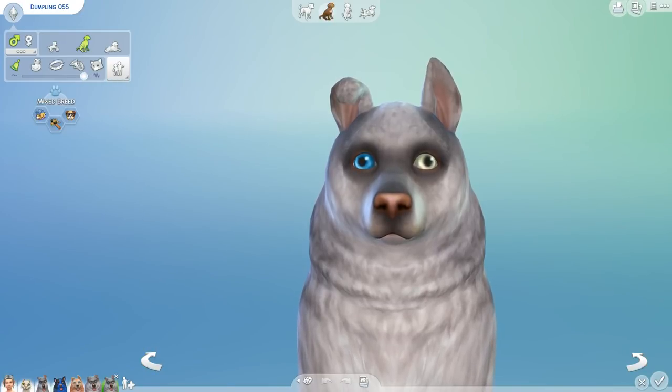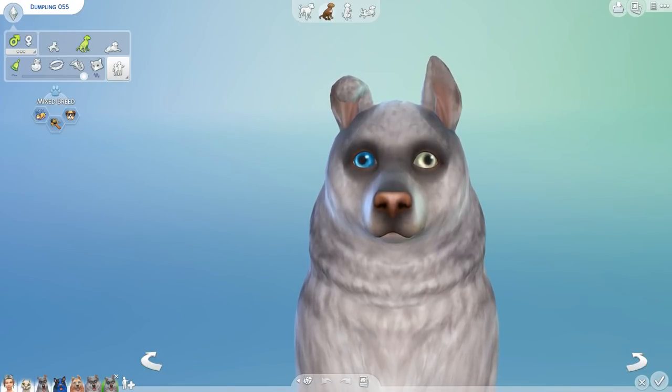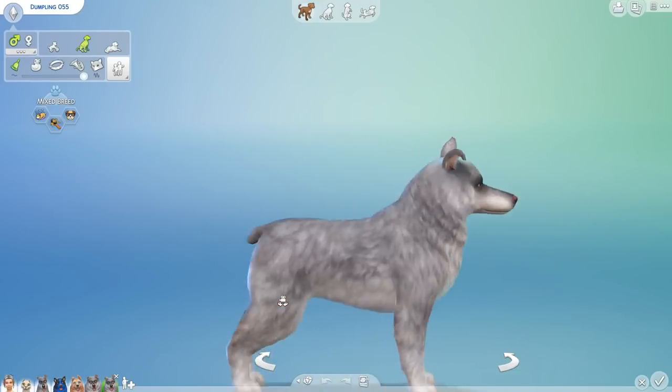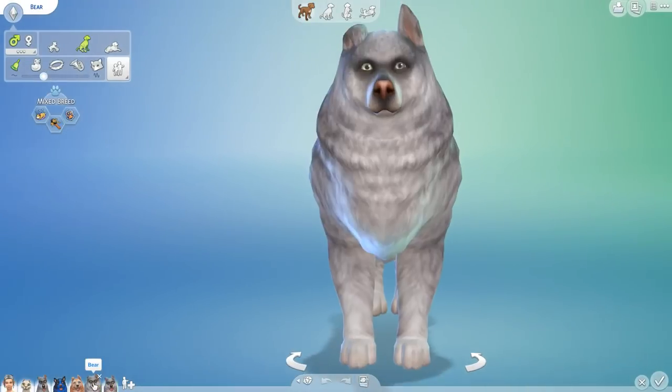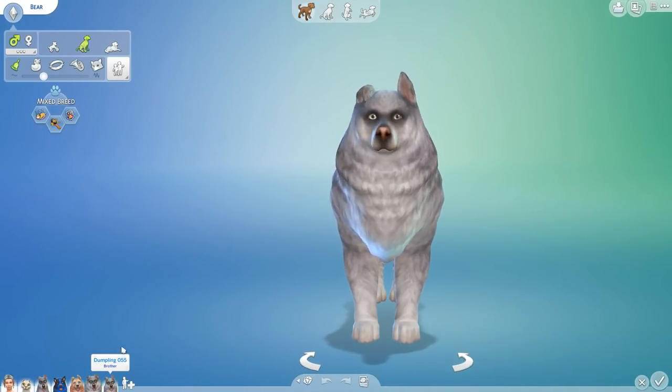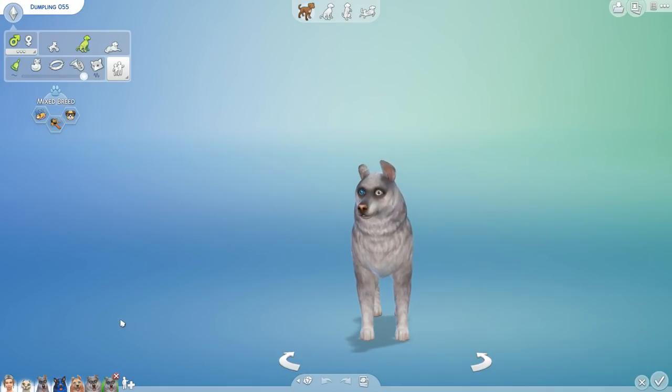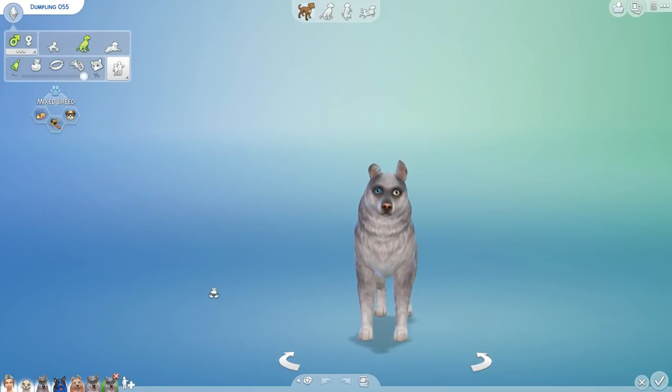Hello everyone and welcome back to the Sims 4 Random Pets Genetics Challenge! We have got grey dogs for days — any size or shape that you need. Tail or no tail? Small dog? Very very big dog! Flop ear on the right? Flop ear on the left? Doesn't matter! Come on down to Ciri's Random Pet Genetics Labarkatory where it's been grey dogs for generations now.